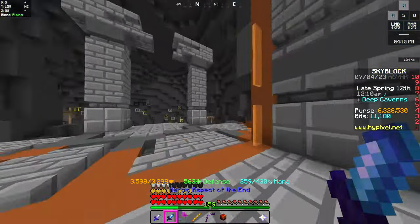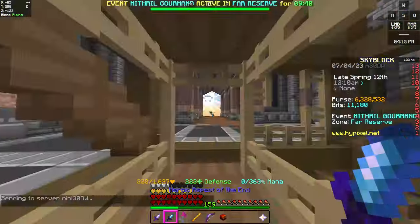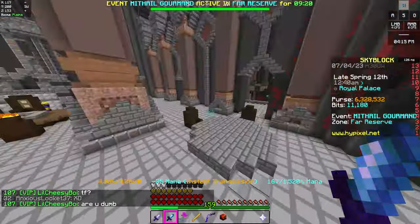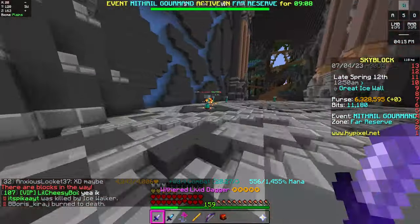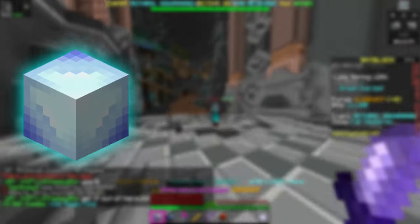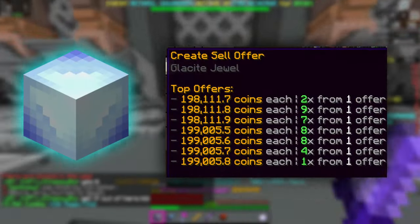99% of players will not need an extra setup for this. We are going to the deep caverns and to the dwarven mines. After you go this way, you reach the great ice wall. Now farm the ice walkers that spawn here. Ice walkers have a 1 in 200 chance of dropping a glazed jewel, which can be sold at the bazaar for around 200,000 coins.